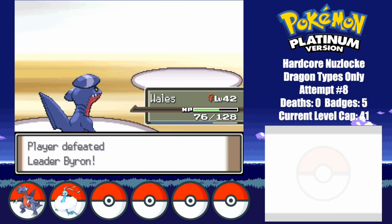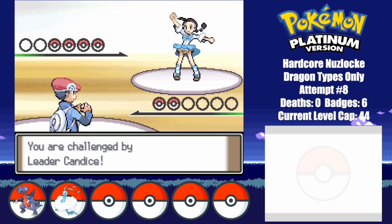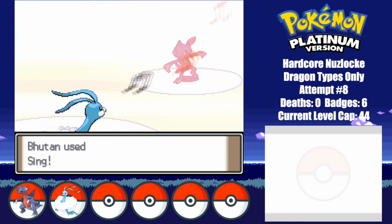As usual, I completely obliterate Saturn and Mars. And then there's nothing left to do but take on Candice. I give Bhutan a Yache Berry to easily tank any hit.